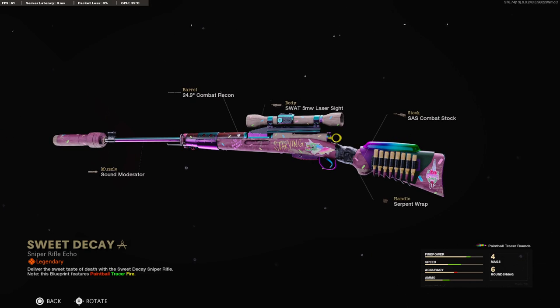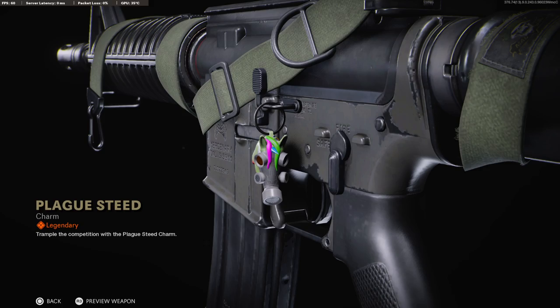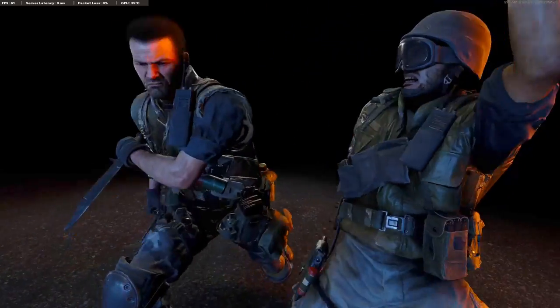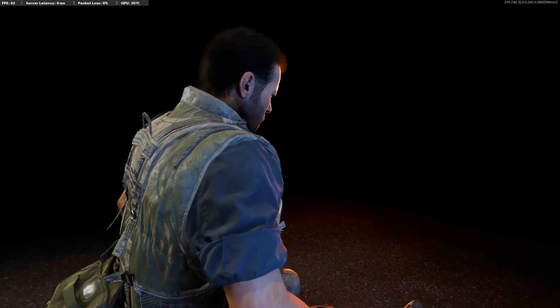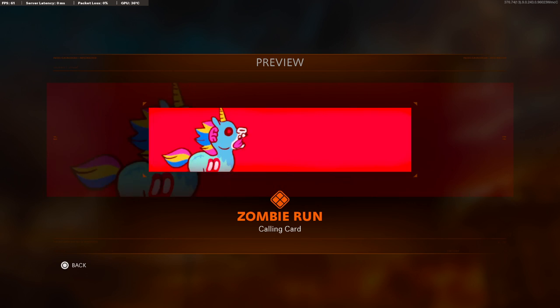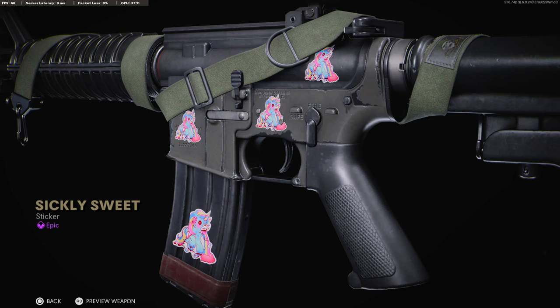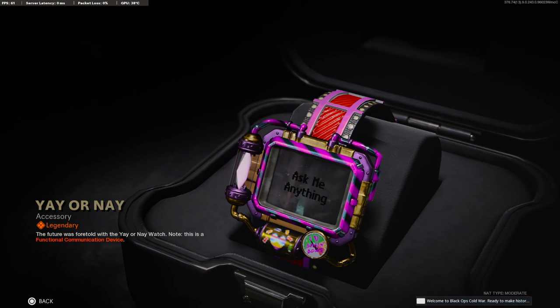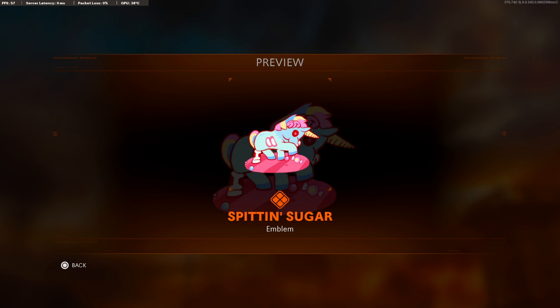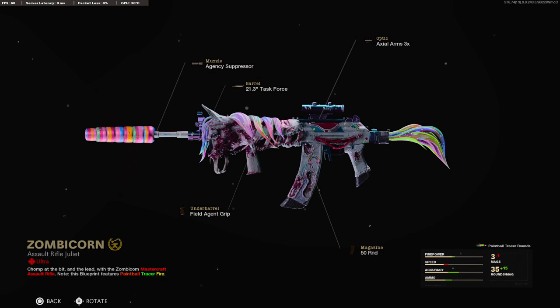Alright, this is the Swiss. I actually really like this blueprint. This is the charm that you got. The finishing move. The calling card. Actually I might have to equip this. This is the sticker that comes with it. The watch. The emblem. I'm really glad they came out with this bundle because I actually like this blueprint a lot. I don't even care what gun this is - it's amazing. It's really colorful.